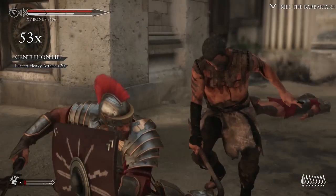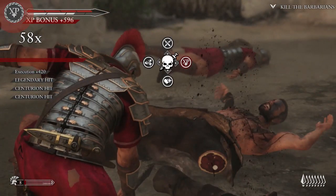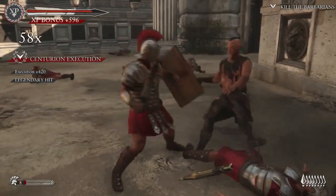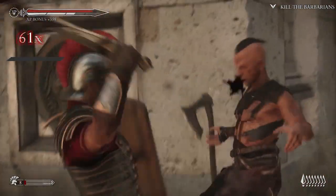In the moment-to-moment chaos of a fight itself, combos and executions reward what are known as perks. After each execution, perks replenish health, amplify damage, refill focus, or multiply XP.